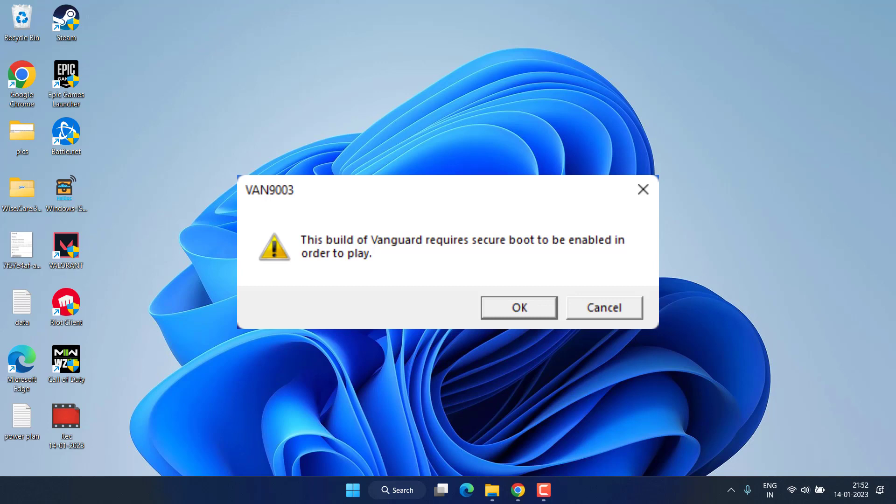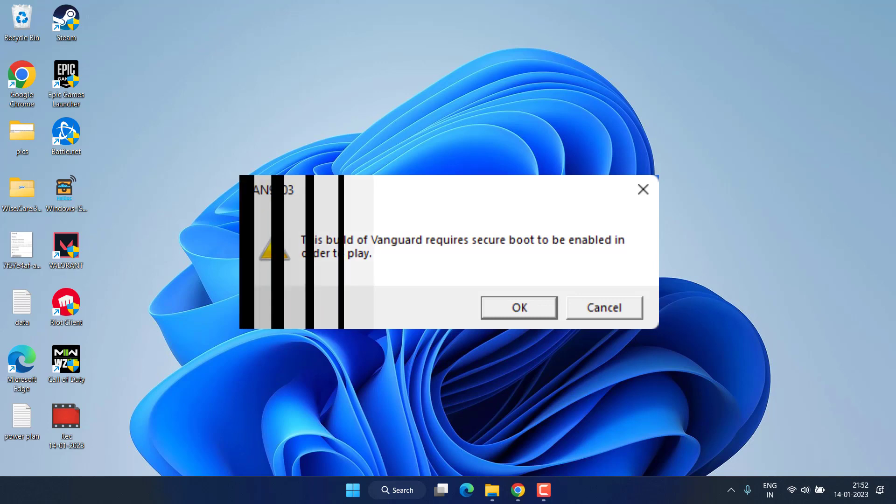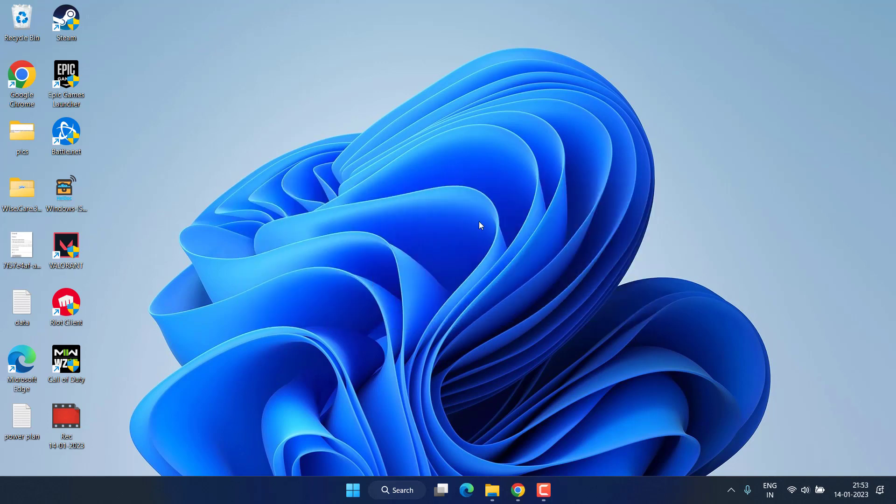First of all, I will make one thing very clear: you are not able to play Valorant until you enable secure boot and boot your Windows in UEFI mode. So make sure you do both things by entering into your BIOS menu, which I will show you in this video. However, if you have enabled both settings and are still unable to play Valorant, here is the next step you need to perform.